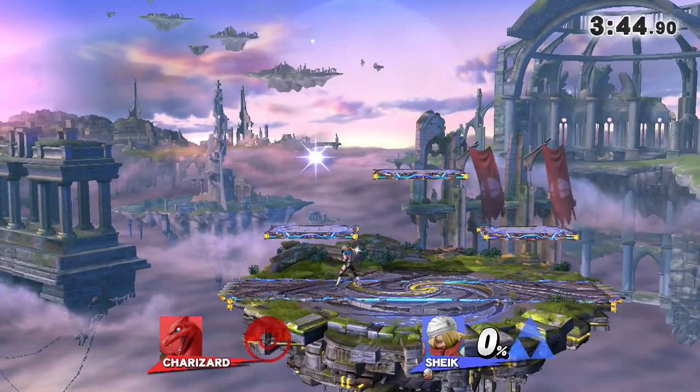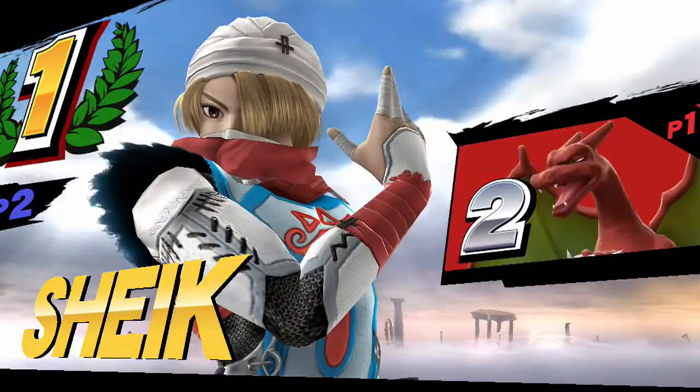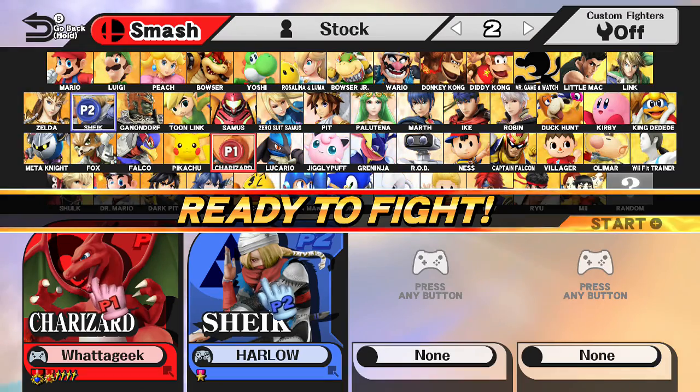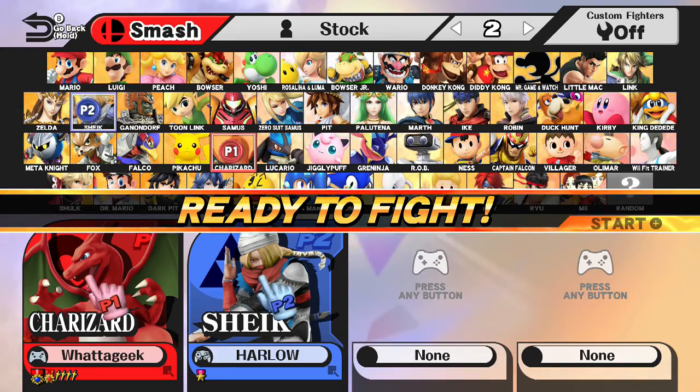Wow, that was a phantom hitbox. This is winner's semis — even Harlow is surprised. That's actually really scary to think that it wasn't near the visible sweet spot, but clearly it was a sweet spot. I think any time Sheik's hands are together, that's a sweet spot — that whole hitbox is a sweet spot. But it looked like Charizard was a good bit left of it.